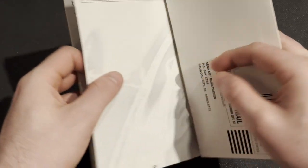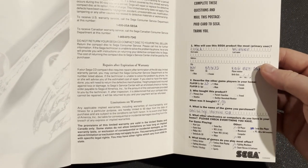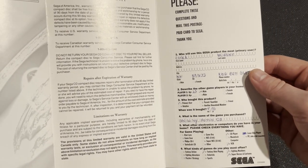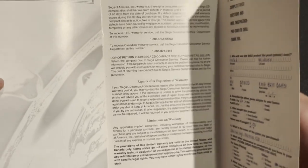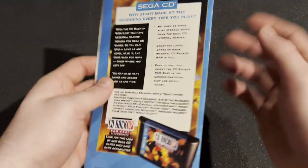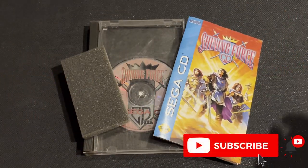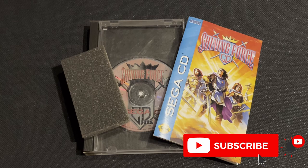In the back here we have a notes section, limited warranty, and the registration card, which looks like somebody started filling out back in the 90s — I don't know if they didn't finish or didn't have the money for postage. But there you have it guys. Like I said, that's basically all there is to it. Authentic copy, very expensive nowadays, great game. Check out my review and playthrough, and stay tuned for more unboxings. Take care.